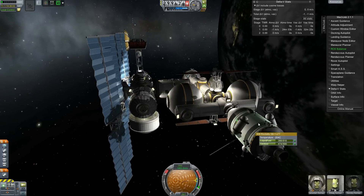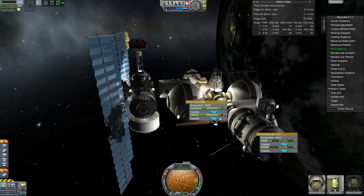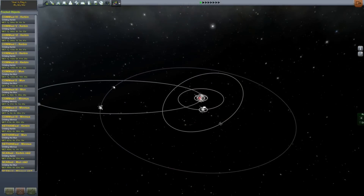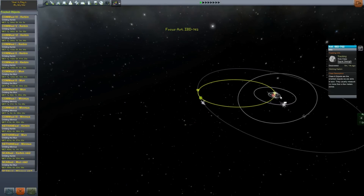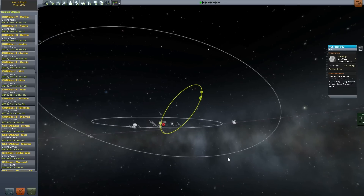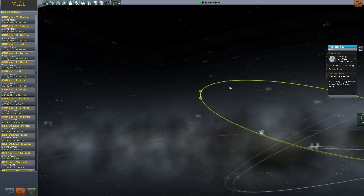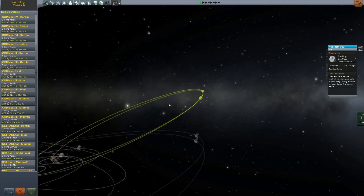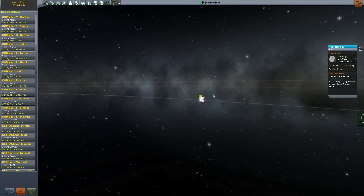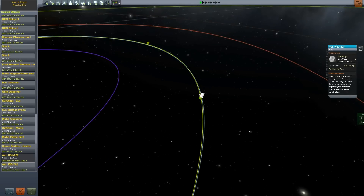The station is a lot more functional now. I'd previously moved my crew transfer vehicle to a different docking port - I don't see it anymore, maybe I returned it to Kerbin. I recorded this a while ago. At this point I had installed the asteroid pack with version 0.23.5. I know version 24 is either out or coming out and I'm really excited about it because apparently it has 64-bit support.